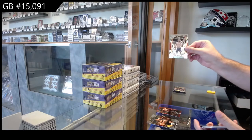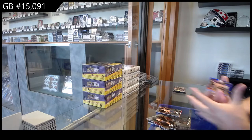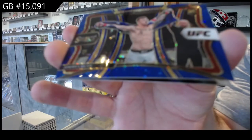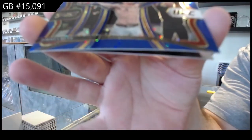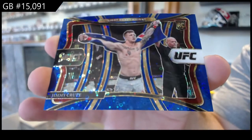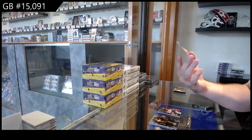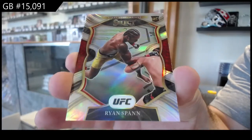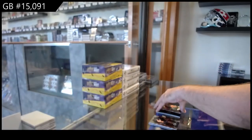We've got a rookie of Bryce Mitchell for the M spot — a blue rookie. Number 99 of Crute for the C spot. Jimmy Crute. And we've got a silver select rookie of Span for the S spot.